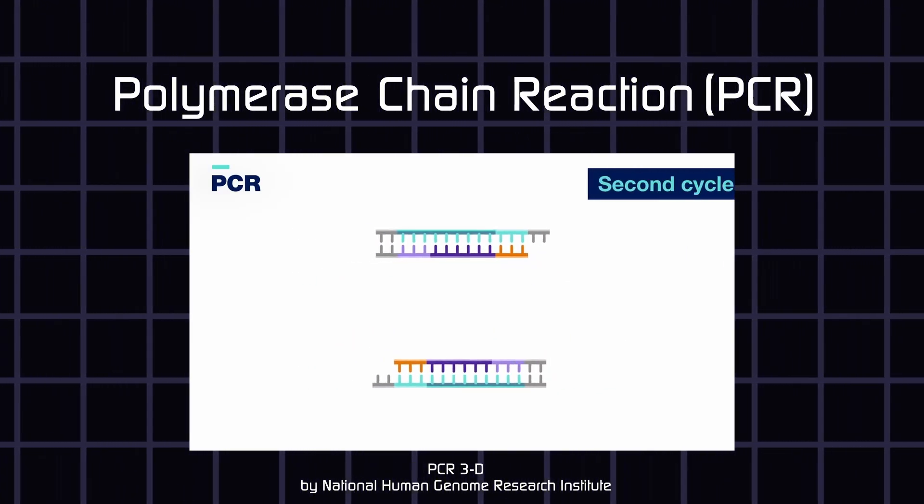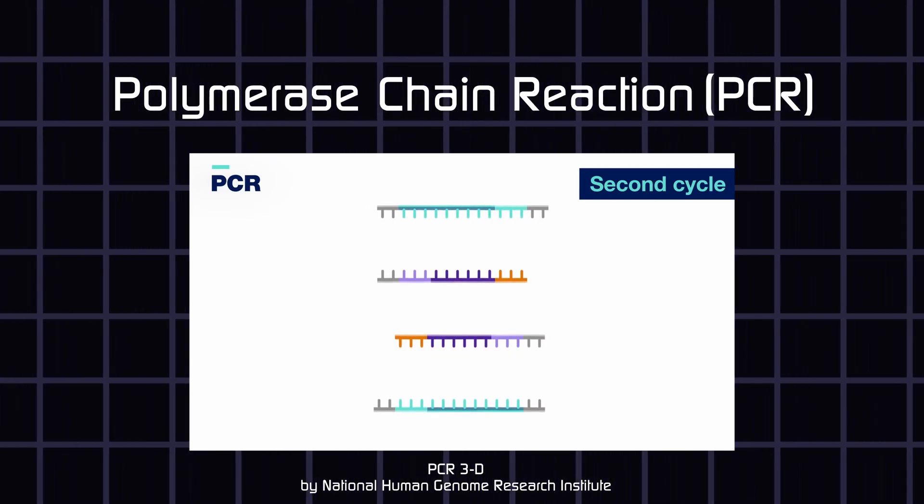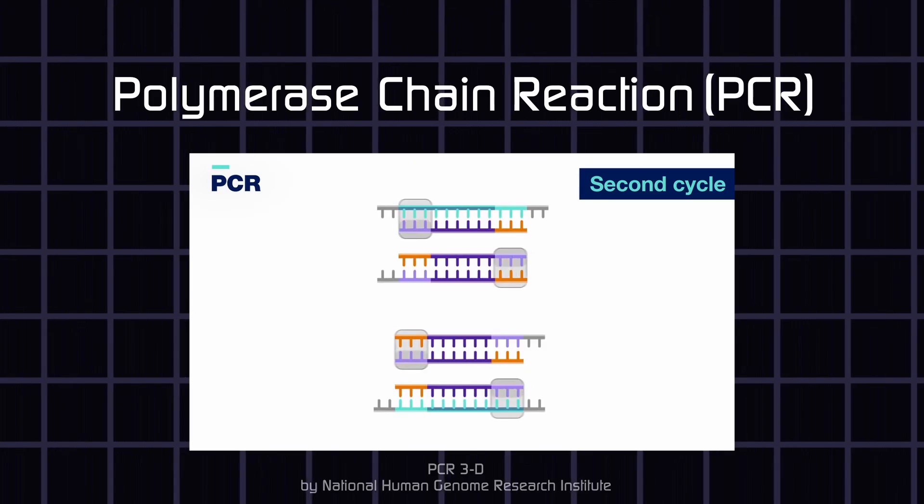Forensic databases use the same set of polymerases to copy DNA at many specific areas. If the DNA themselves are different, these copied sections would have different lengths.